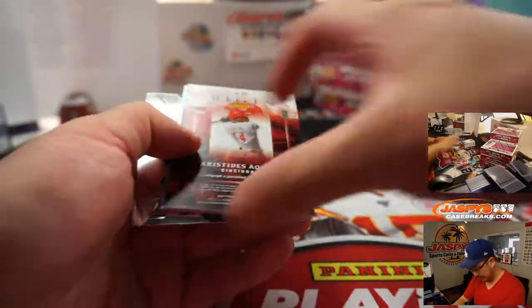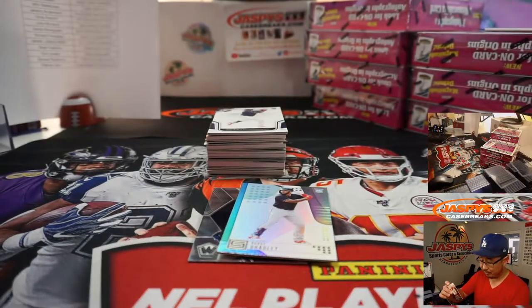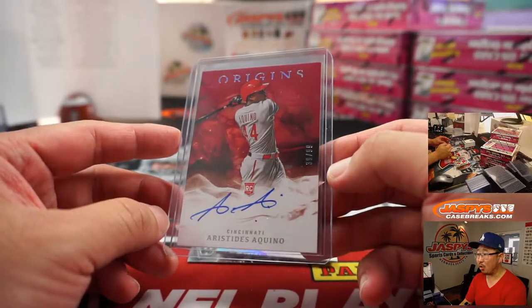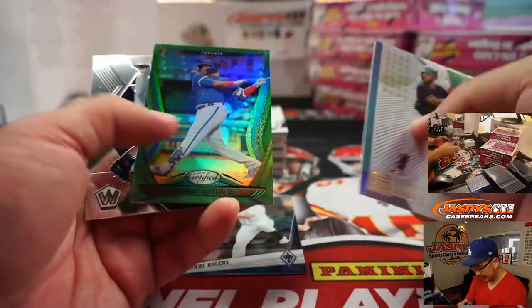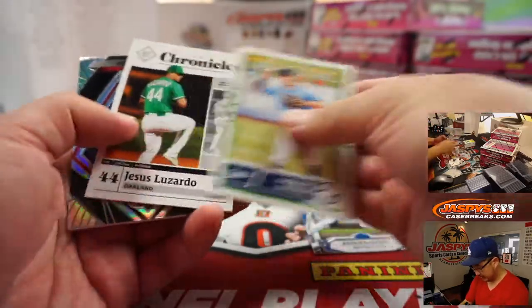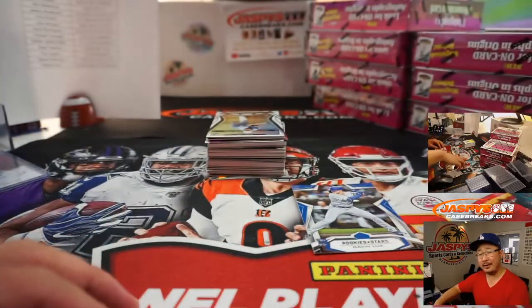There's some Aquino right here — Aristides Aquino. 39 out of 99 for Arthur and the Reds. Arthur joined the filler break, got randomized the Reds in Pick Your Team 3, and gets a rookie auto in that nice Origins design of Aristides Aquino, who I think did get called up again a couple weeks ago. He's supposed to be a future star for the Reds. Spectra cards are really nice too. Great day already, Arthur. We'll sleeve up that Gavin Lux as well.